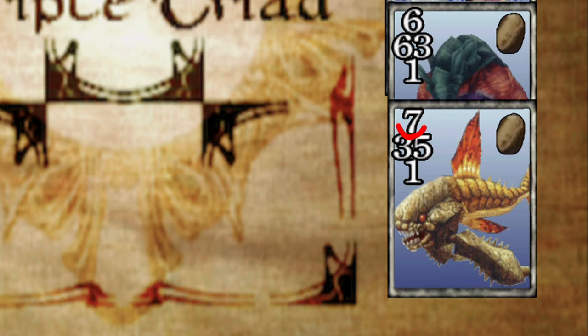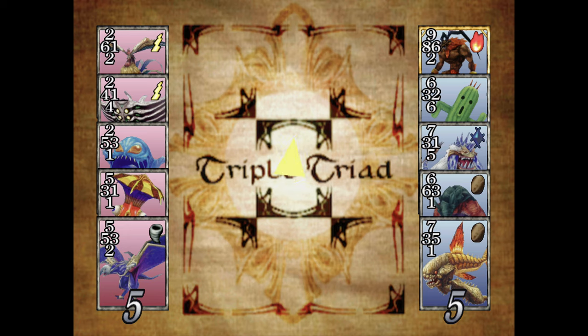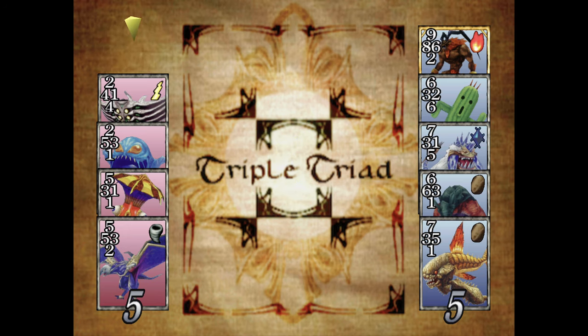The top number value corresponds to the strength of the top edge of the card, and the left value is the strength of the left edge of the card, and so on. When everyone has selected their cards, there is a flip of the coin to decide who goes first, then each player takes turns laying down a card on a 3x3 grid.